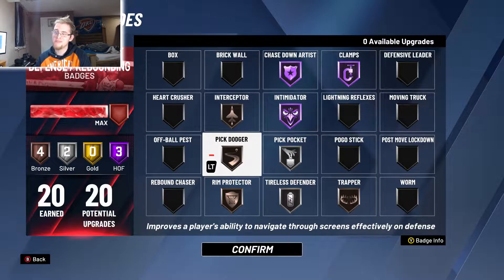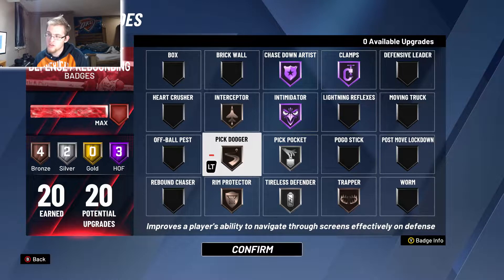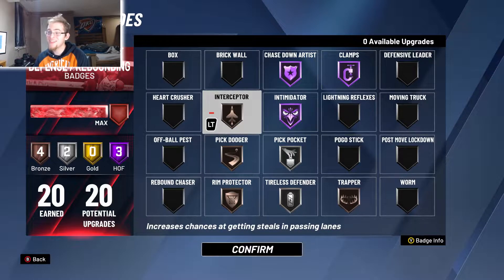Same thing with Pick Dodger — you can put it at Hall of Fame but it doesn't need to be there; Bronze works just as well in my opinion. Tireless Defender on Silver is solid because when you get hit by a screen you lose less energy, and it also works when you're stealing the ball — so you're losing less energy across more categories by having Tireless Defender on Silver.